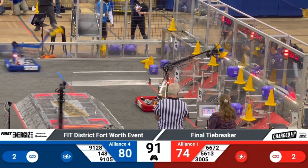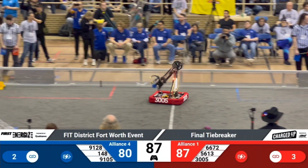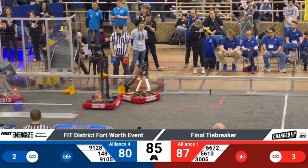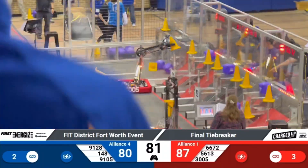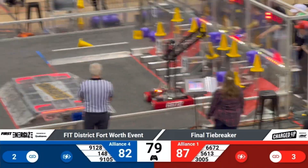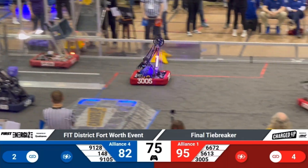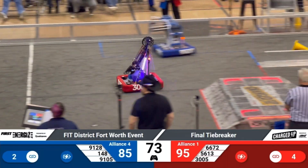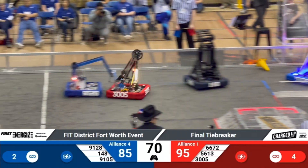3005 looking to place that cone up high, and it's going to make it so that it's 74-67 here in the finals. 148 placing another cube in the mid node — only one spot left for each alliance up top. 3005 closes that gap and places the last cone needed for the high nodes. 9128 trying to place a cone in the mid zone but it's not going to be successful. And 148 now coming for them, placing that cone in the mid node. 9105 doing the same, but that node is cursed — they cannot place a cone there.